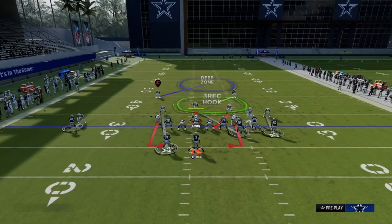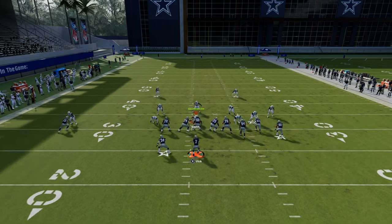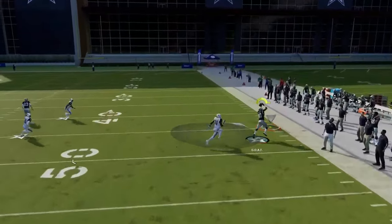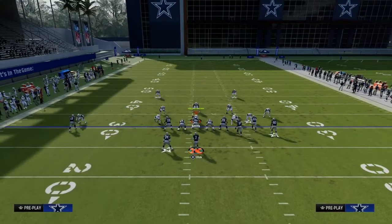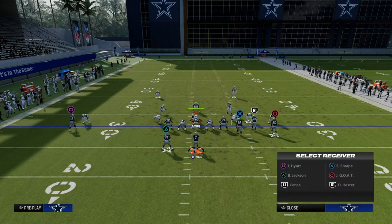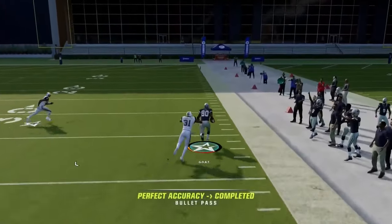If it's man coverage, one of the things you also want to do is run this to the wide side of the field. By running this to the wide side of the field, this corner route is going to have a lot more room to be able to get open against man coverage. Corner routes, when you run them to the wide side of the field against man, are going to be better at attacking that man-to-man coverage — whether it be press man or non-press man. This corner route will do a better job when he has more space to be able to get open.